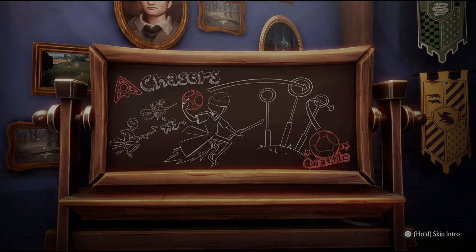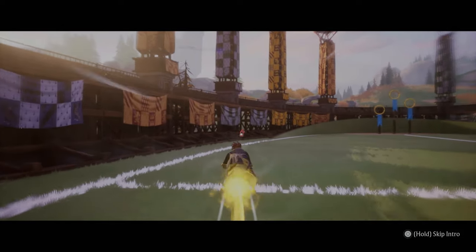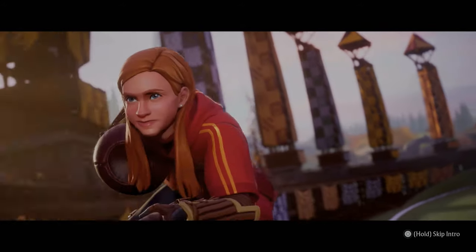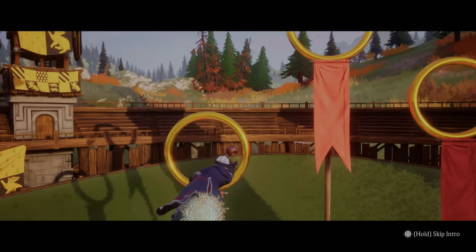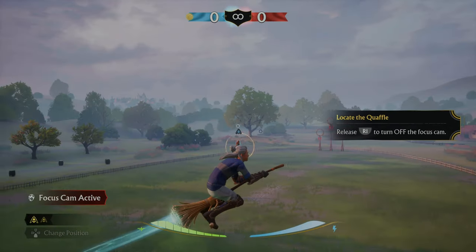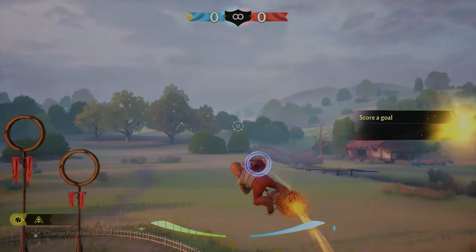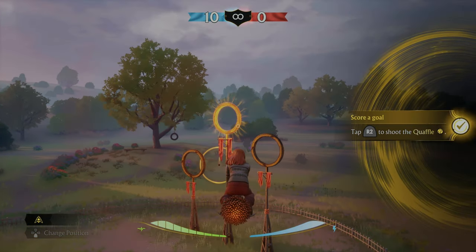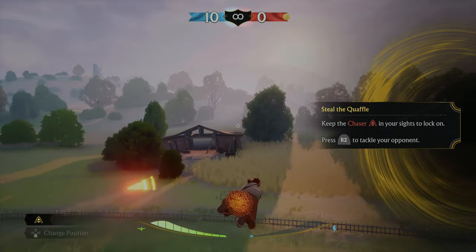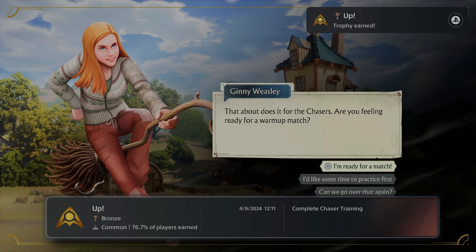Each team has three chasers — they're the heart of the Quidditch team. The chasers grab the big giant ball called the Quaffle and need to throw it through the hoops to get some points. When the other team has the Quaffle, our chasers need to get it back at all costs. We can press up to lock onto an opponent, hold R1 to lock onto where the Quaffle is, and press triangle to ask for a pass. Then R2 to throw it through the hoop — it's a goal! We can also boost to get close and press R2 to steal. If you keep your eyes on an opponent long enough, it'll auto-aim onto them. Another trophy unlocked.